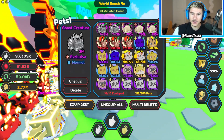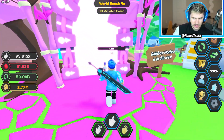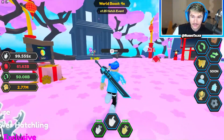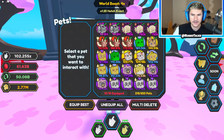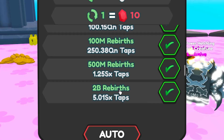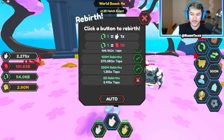We got two of these ghost creatures — comment down below the best pet you guys got in this game, Tapping Legends X. This is the soccer area with the four times world boost, the rainbow machine, and this egg right here. I think I opened this egg a bit and the pets are not insanely good, but if I get a rainbow it's good. So now let's see how many rebirths we can do. I can do 2 billion, and that equals a lot more because of the multipliers.